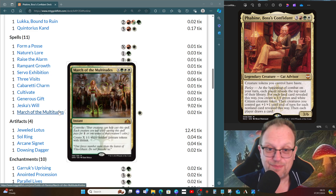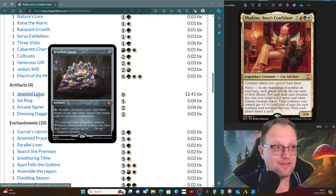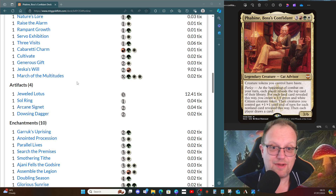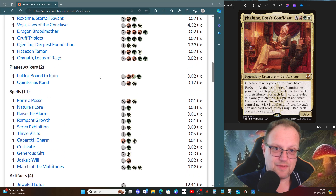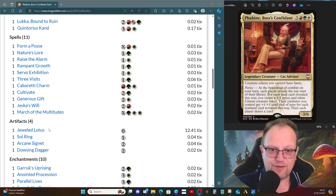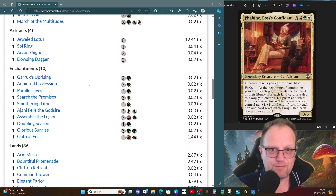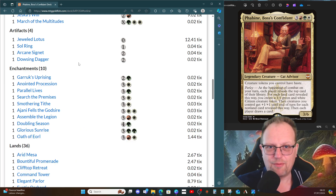For artifacts, I didn't go too heavy for a change. Jeweled Lotus is here to cast Phabine. Arcane Signet — that's more than enough mana ramp with everything we've got going on. Dowsing Dagger: put it on something, get it flipped into the Lost Vale as soon as possible — it helps your mana ramping immensely. With one, two, three, four green ramp spells plus these plus a whole load of ramp creatures, I'm not worried about mana in this deck, but feel free to adjust.